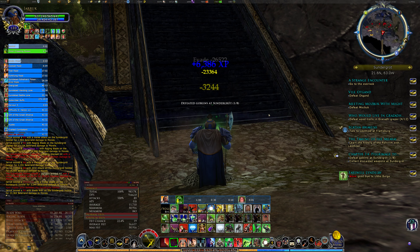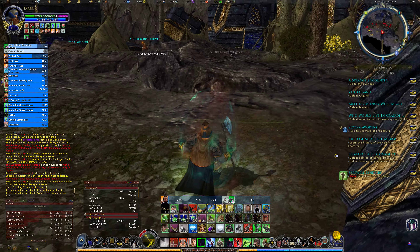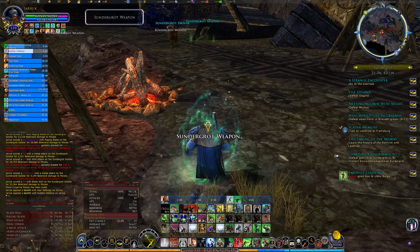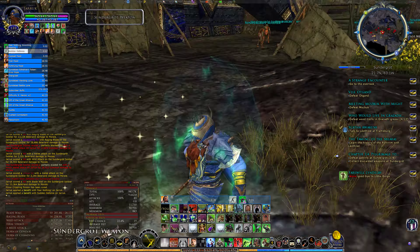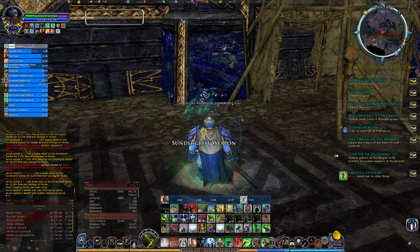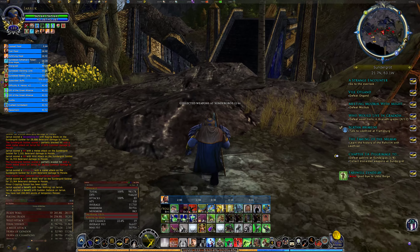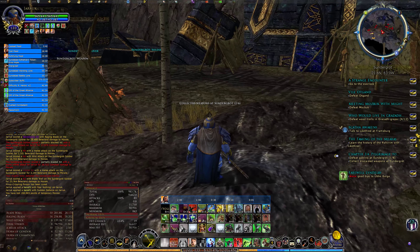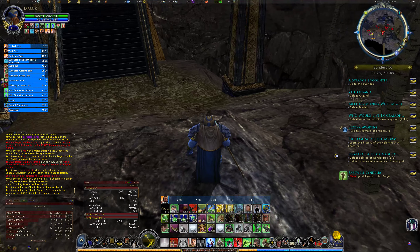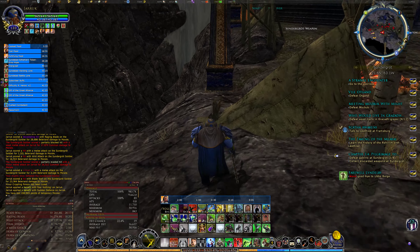I need to remove some poison and get that bubble back up. I'll grab some of the weapons. There are a lot of wandering goblins here that I'm going to have to deal with. Here comes a sentry from that side, which is the kind of thing you do not want.